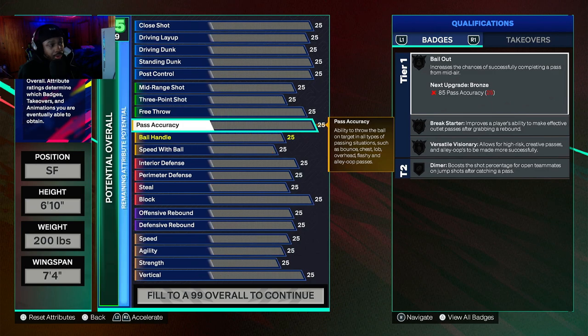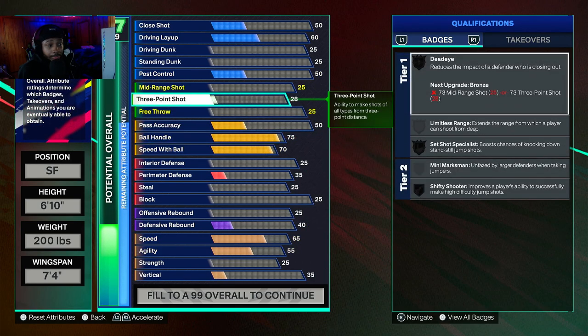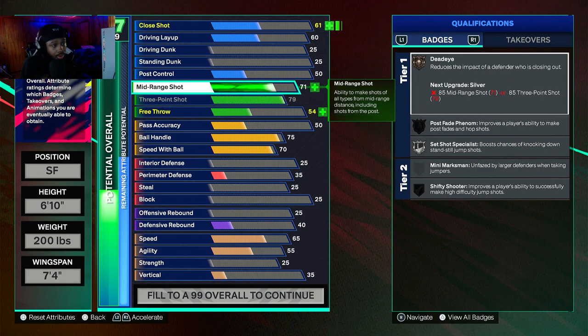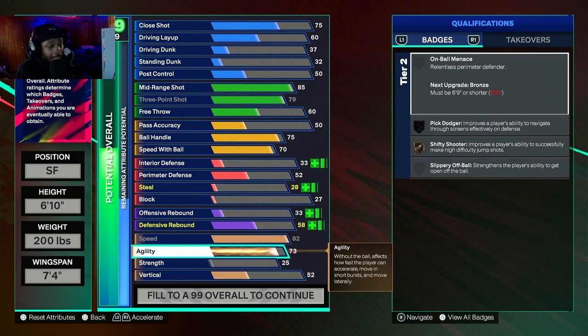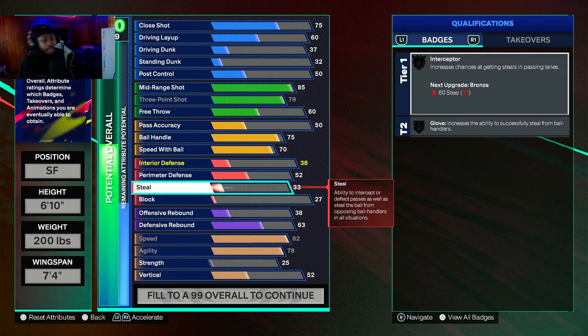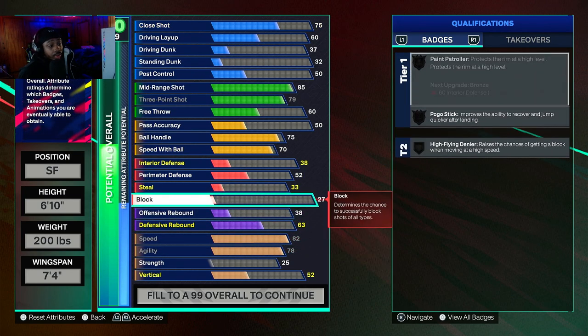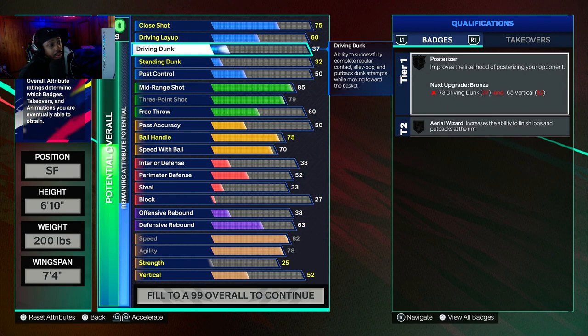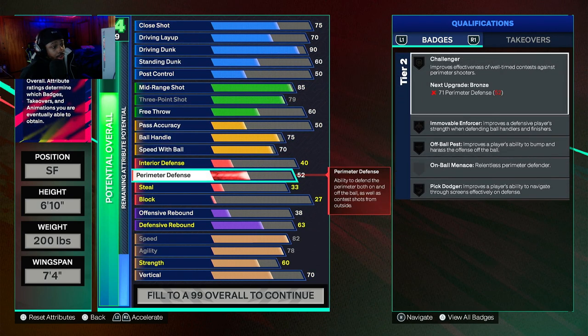So let's reset one more time to get that right - because they're going to add extra attributes, you've got to finesse. You're going to go 75 ball handling, then go 70 with the 3-pointer so they don't add extra attributes. You're going to go max 3-point. You're going to go 85 mid-range so they don't add any more attributes. You're going to go the highest speed you can get because speed matters when you're a 6'10". This is an ISO 6'10" so you're not really grabbing rebounds or doing anything like that. I'm going to go with 90 for the dunk and 60 standing dunk - that's looking good so far. He's at 84 overall. You want to make sure you have perimeter defense for Challenger - you've got to have an 82 for Challenger. Having Challenger really, really matters in this game.